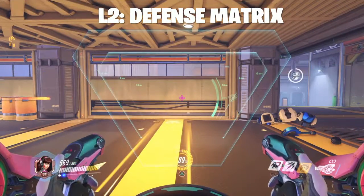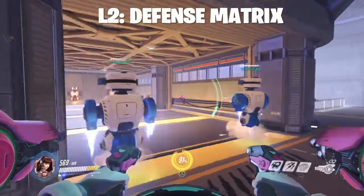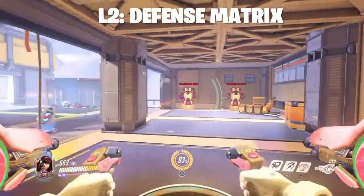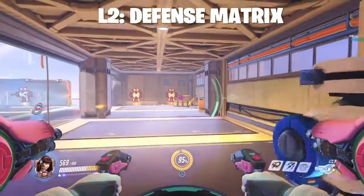D.Va's defense matrix can be activated from the sides or from behind your teammates or opponents. It acts as an absorption shield and just vaporizes any damage that can be done to you.